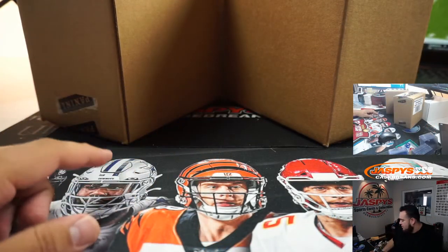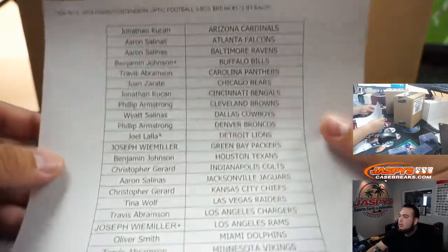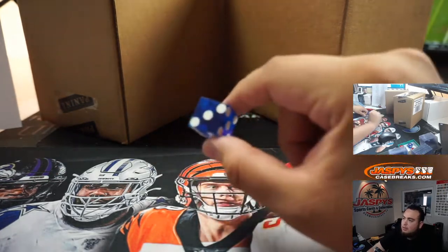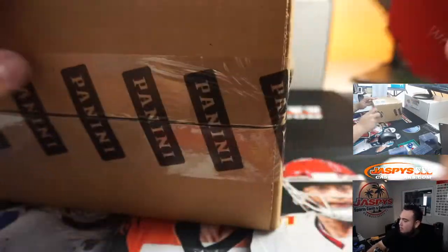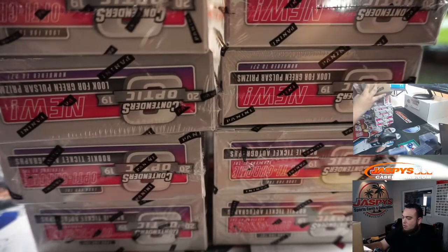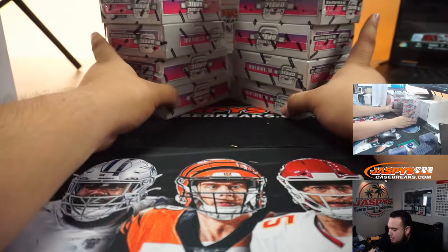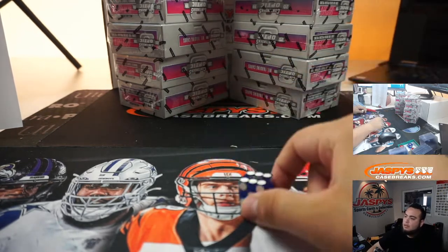Alright guys, so there are two inners of five boxes each. We're going to use a little dice roll to see which inner we're going to use, then we'll open up the inner and do another die roll to see which five boxes we're going to do. One, two, three for the left side; four, five, six for the right side. Six — so this right inner will be for another break. One, two, three, four, five, six — six again.